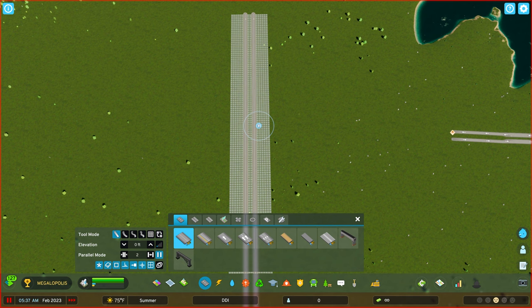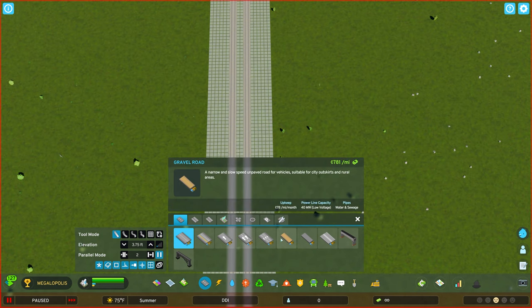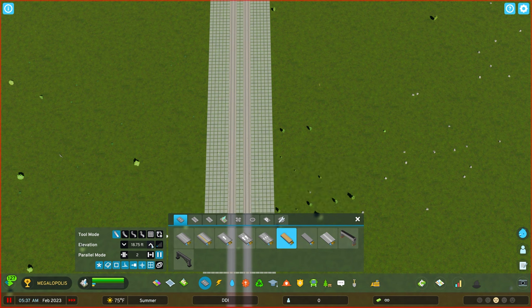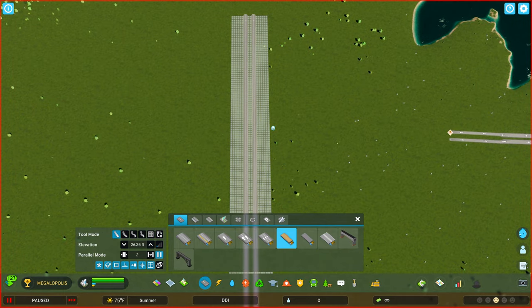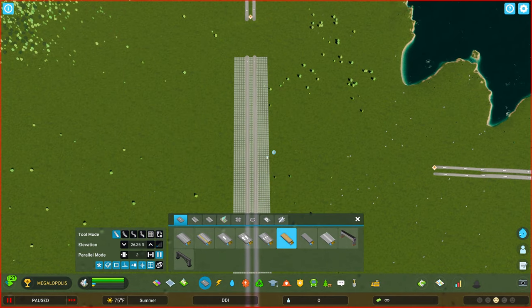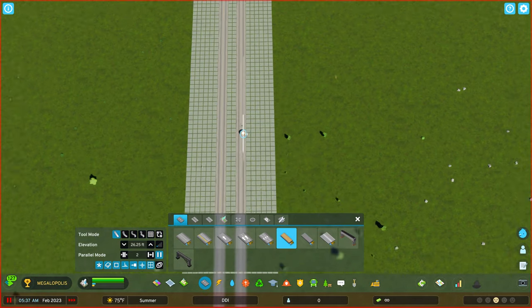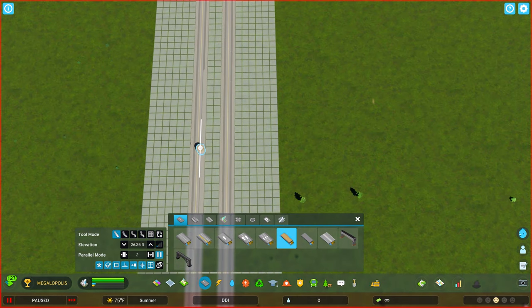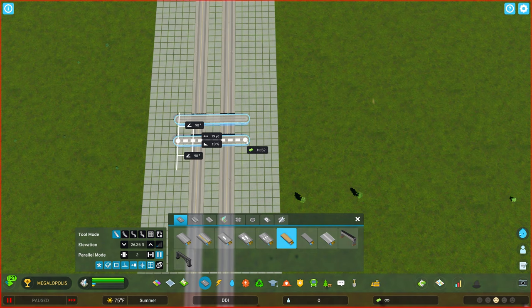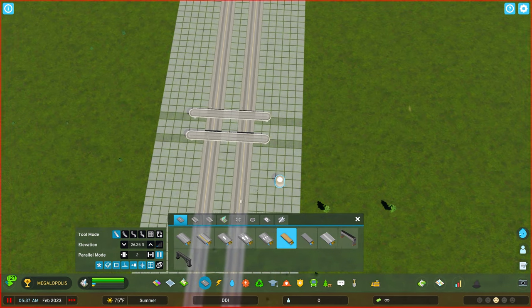I'm going to pick a gravel road — you'll see why we're using this for better measurements. I'm going to go up to 26.25 elevation; I find that height to be good. Still using parallel mode with a spacing of two. We're going to find roughly where the overpass would be, go out one square, then the second square, go across, and make that parallel. Make sure you also get the second square on the other side, so we have a nice parallel road across.